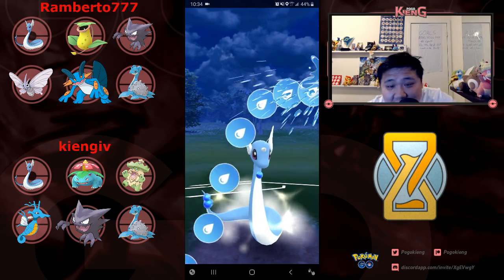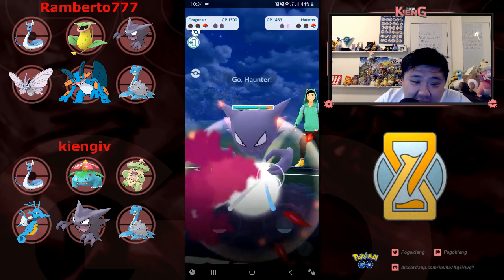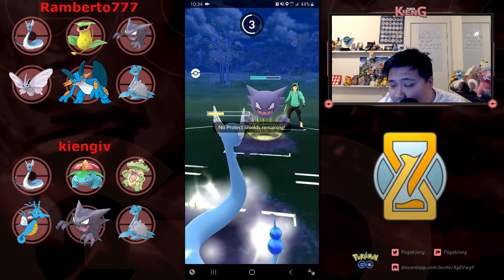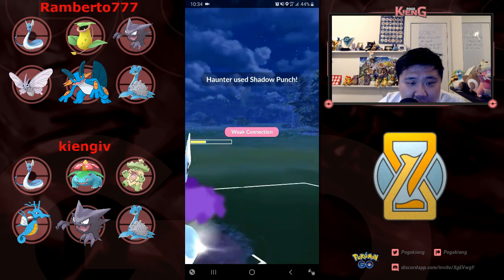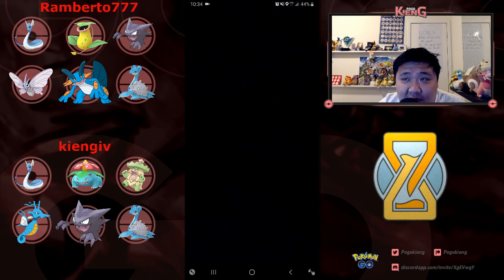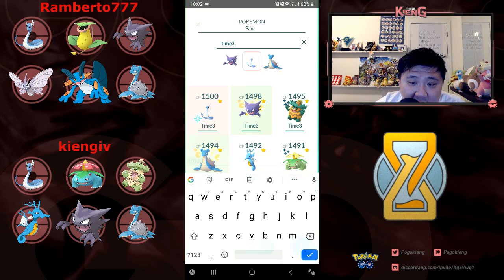Here's the mistake I made: I should have recognized we were going to end up in a CMP tie, and in that situation I should have just fainted down. I don't know if I would have still won the match because it takes six turns to get to Aqua Tail and only five for Shadow Punch. Maybe I would have had a little more energy advantage and potentially could have caused a CMP tie, but regardless.